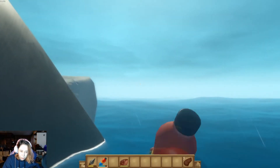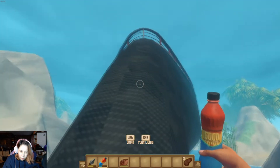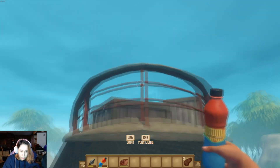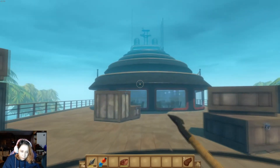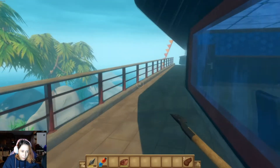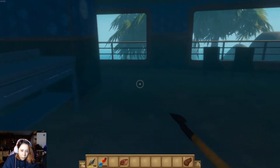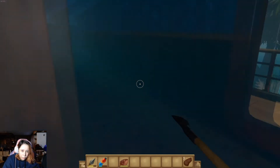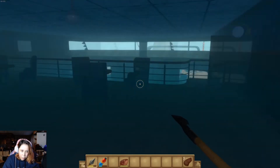We're gonna go back and try and find the room that takes the green keycard. We'll go up the front because it's just less wandering through places. Can we address the fact that it's raining inside the boat?